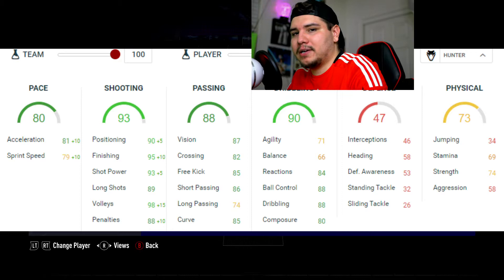With Hunter, the key stats are acceleration, positioning, finishing, shot power, volleys, and penalties. Acceleration over sprint speed is something I find very important. If you ever have a player with 89 pace who feels sluggish, it's most likely that his acceleration is below his sprint speed. When acceleration is above sprint speed, you feel him get to that speed a lot quicker.